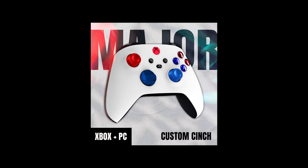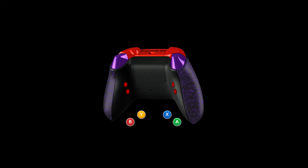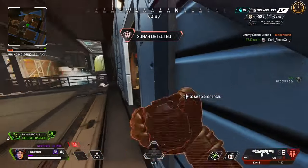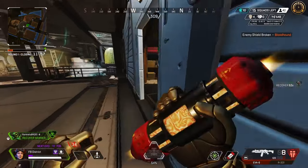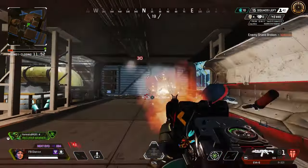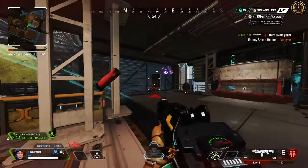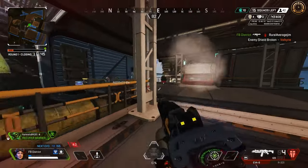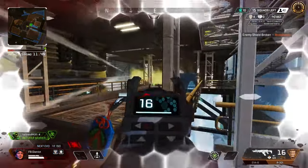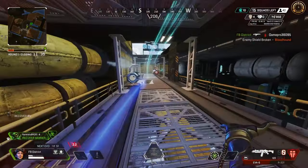I myself use a controller from Cinch Gaming which has four buttons on the back, and I make sure to map two of those buttons to crouch and jump. Overall, this just makes hitting the superglide and pretty much every other mechanic in Apex way easier. Having a custom controller makes gaming way easier overall, so if you are looking to up your gaming skills, getting a custom controller — especially from Cinch — is an easy way to do that. Because I am sponsored by Cinch, you can use code FinalBoss at checkout. The link is in the description down below.